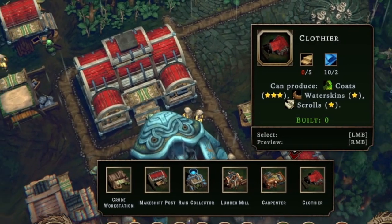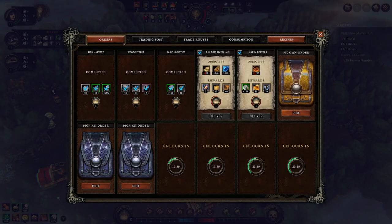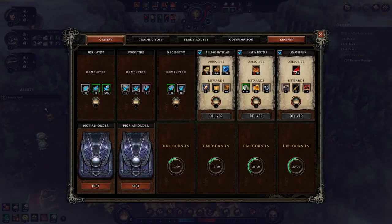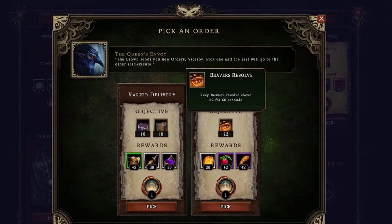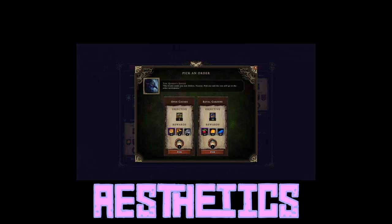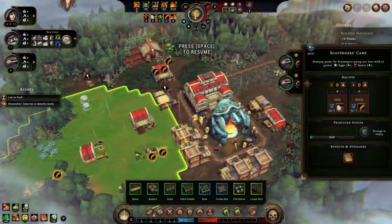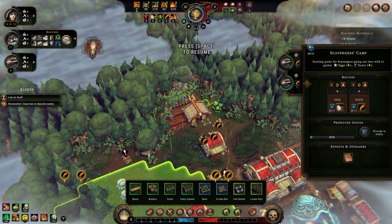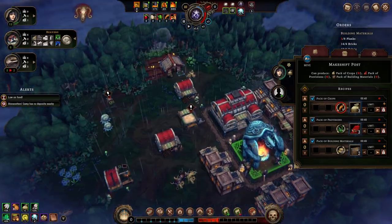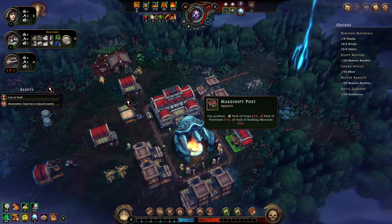Problem is, I'm pretty sure we're going to need resources that we don't have. I'm going to set planks to prioritize one, so they will hopefully make planks before anything else. We're able to pick some new objectives — coal and pack of building material. I'd rather do the meat because if I fail this mission I'm going to fail pretty hard since I don't have any food right now. Keep beavers' resolve above 22 — that kind of synergizes with one of our other objectives. Have at least 10 decorations of the type aesthetics — these cost planks and are pretty costly, but they would help the overall comfort of the town. We are producing crops, but we are basically out of food and that's a real problem.